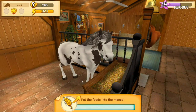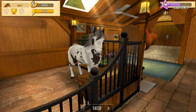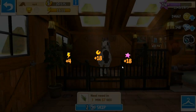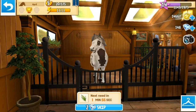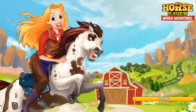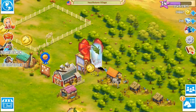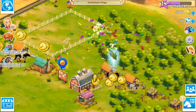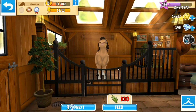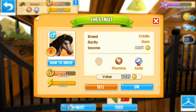I feel so silly because I spent all of last time talking about how they were both girls and we'd have to breed them to get a boy. Well guess what — Chestnut is definitely a stallion, so I got that completely wrong. We have lovely April who is definitely a female, and then over here in a brand new stable — let's open it up — there's a nice fancy level two stable for Chestnut, and he is for sure a boy.